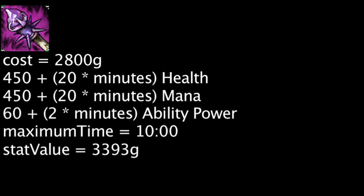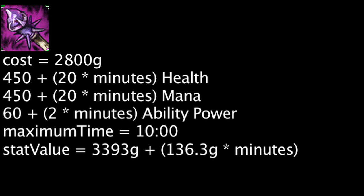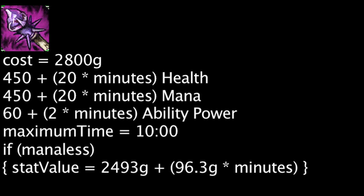Each minute that passes will increase the item's cost-effectiveness by 136.3 gold. If a champion is manaless, they are wasting 307 gold by purchasing a Rod of Ages.